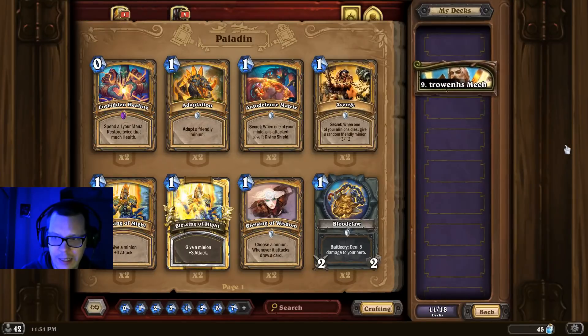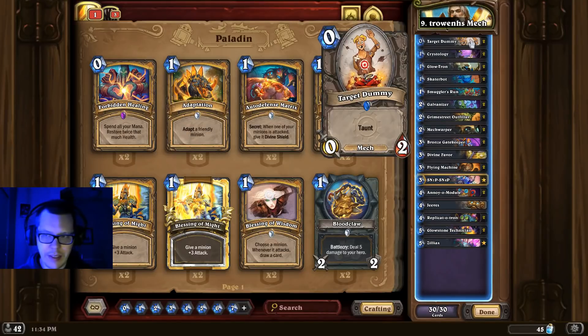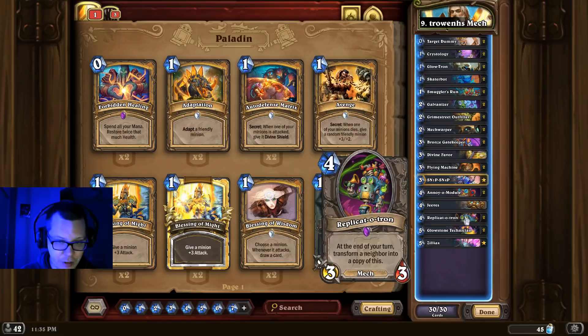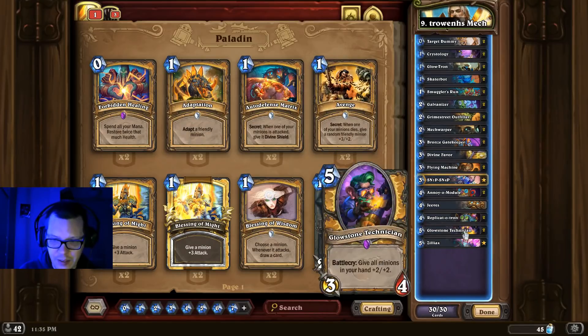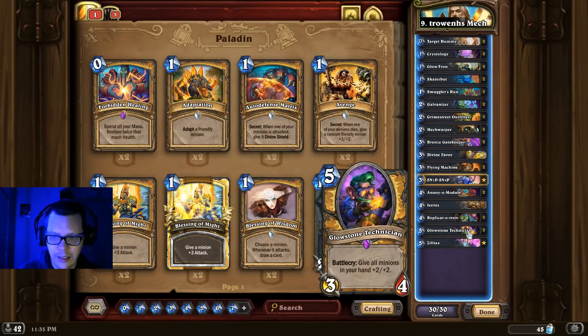At number 9 we have Troan's Mech Handbuff Paladin. This is a little bit of a different list than what you've typically seen, but worth giving a try. It's got the target dummies in there to counter Odd Demon Hunters — even though the deck's been nerfed twice, it's still incredibly fast, so target dummies help you get an edge in those aggressive matchups. It's also running the Replicatron, the 4-mana 3/3 mech that transforms a neighbour into a copy of itself, and the Glowstone Technician as an anti-control tool. So you've got target dummies for anti-aggro and Glowstone Technicians for anti-control.